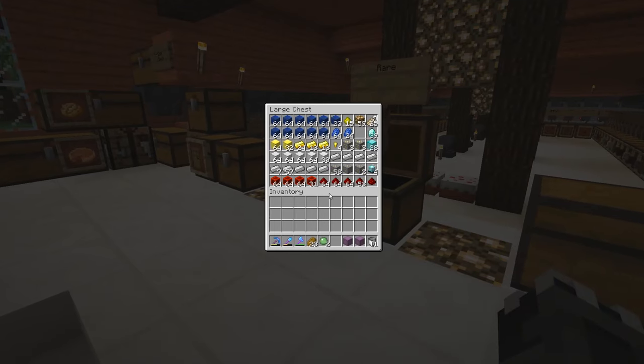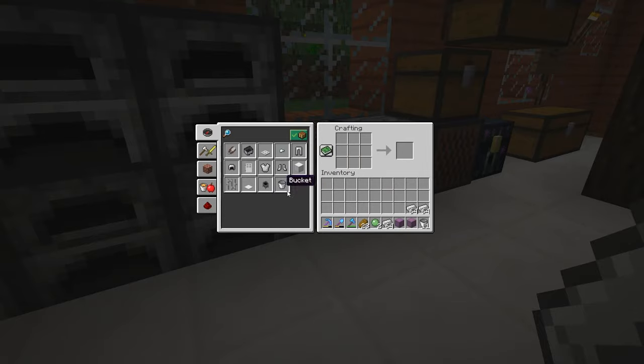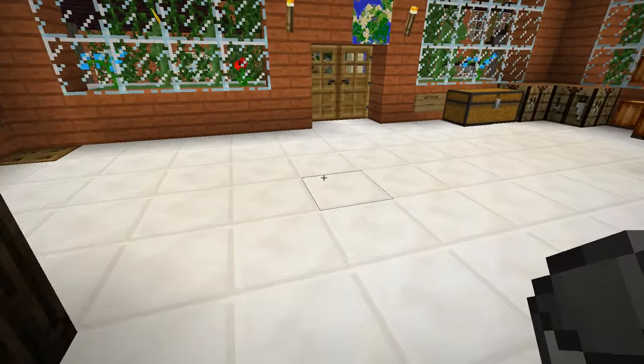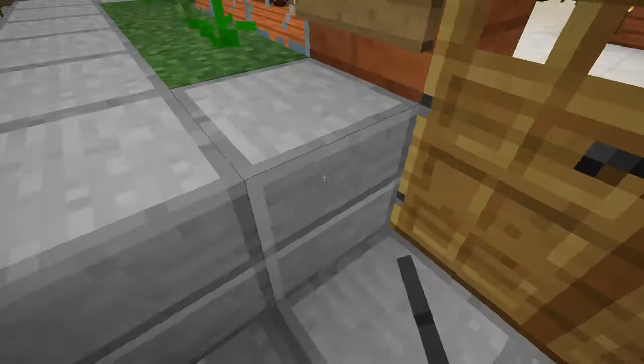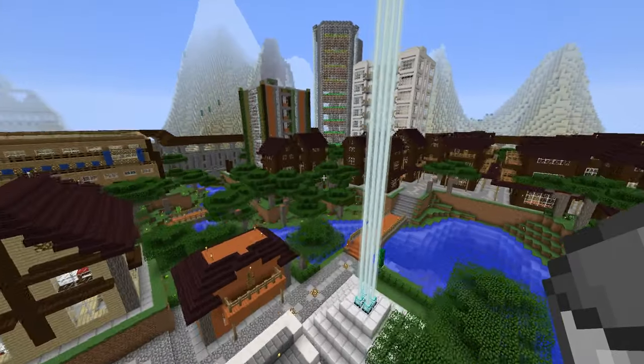The reason that we have this and the reason that we are going to be making like a billion buckets right now — 64 buckets, that'll work — is because we need to collect lava.